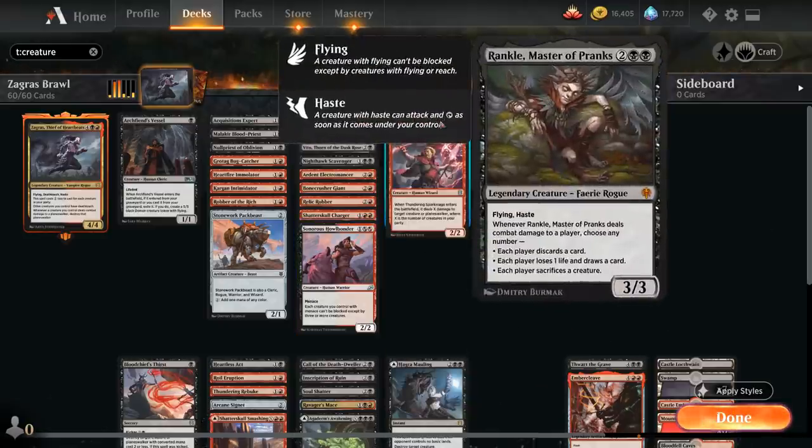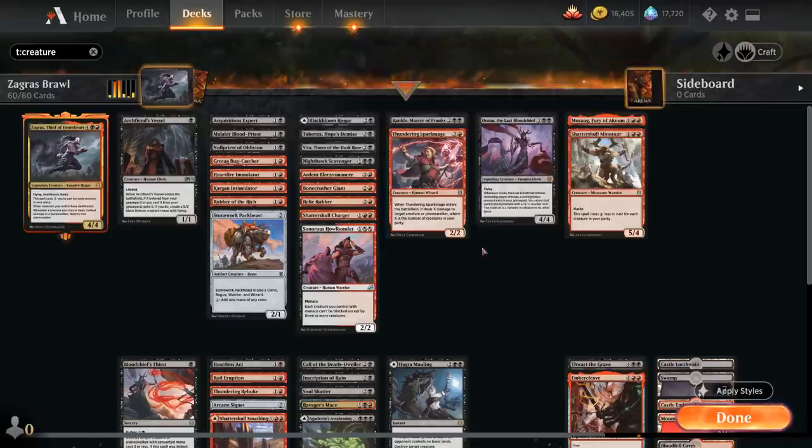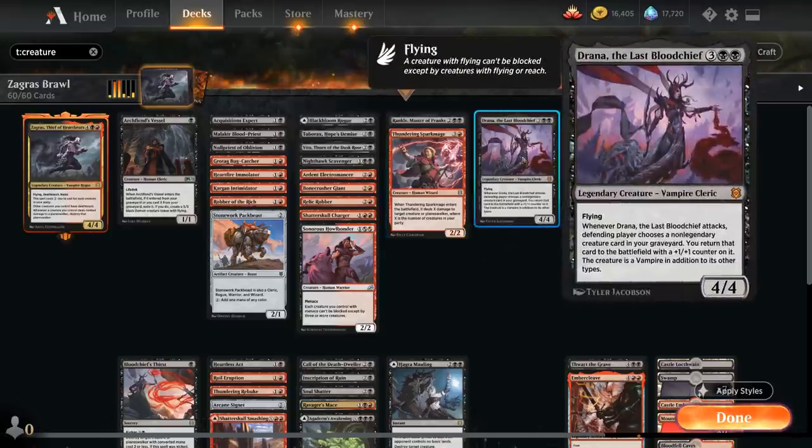Then we've got Rankle Master of Pranks, a 3/3 flying hasty rogue — when it hits the opponent we can choose between making each player discard a card, lose a life and draw a card, or sacrifice a creature. Thundering Spark Mage, a 4-mana 2/2 wizard that when it enters the battlefield deals X damage to target creature or planeswalker, where X is the number of creatures in our party. At five mana we've got Drana the Last Blood Chief, a 4/4 flying vampire cleric — when Drana attacks, the opponent can choose a non-legendary creature card from our graveyard that we get to reanimate, and we put a +1/+1 counter on it and it turns into a vampire.